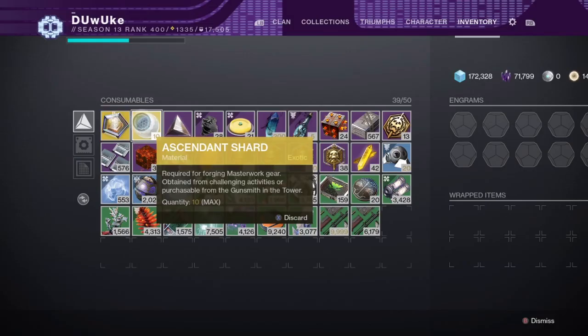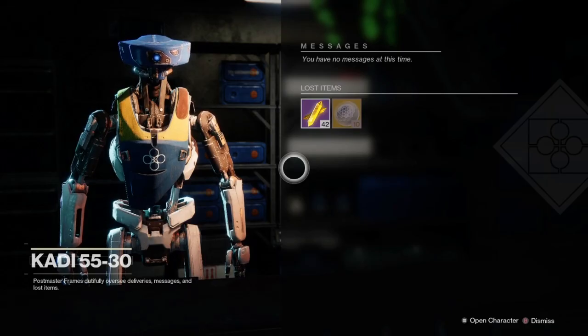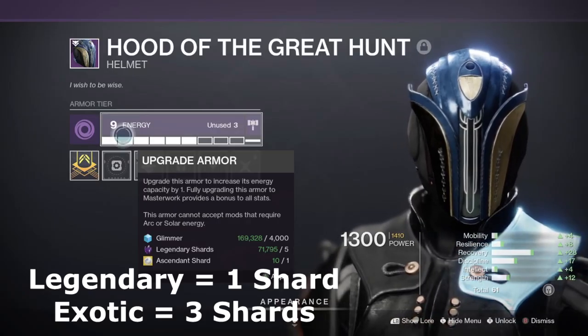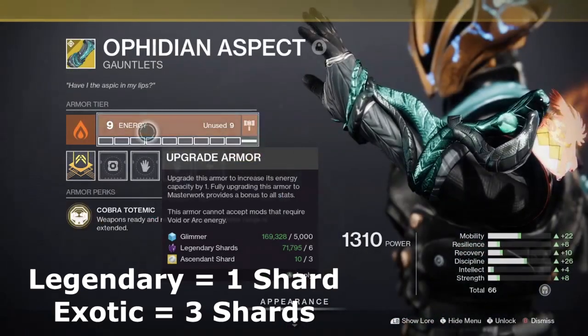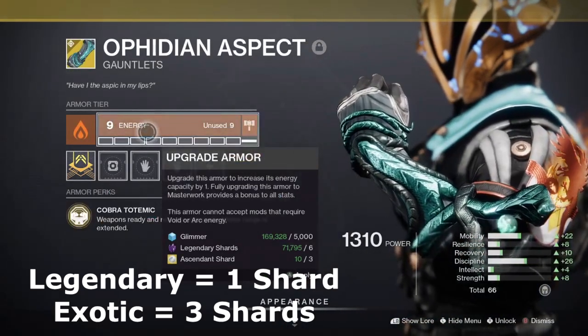The Ascendant Shard cap is 10 in your inventory, and you can also hold 10 per postmaster, just like Enhancement Prisms — but again, be careful not to let your inventory clog up. It will cost you 1 Ascendant Shard to fully masterwork a piece of legendary gear, or 3 Ascendant Shards to fully masterwork an exotic.